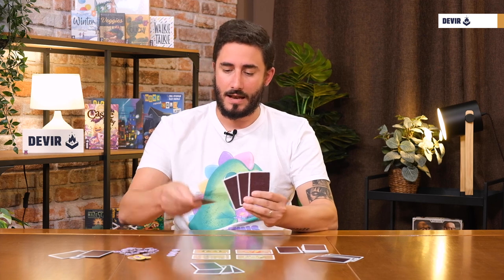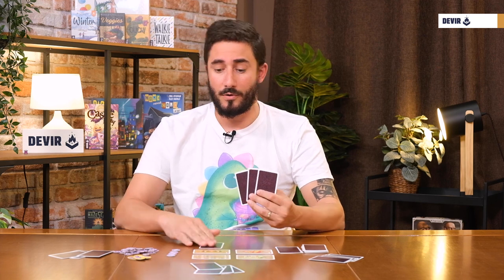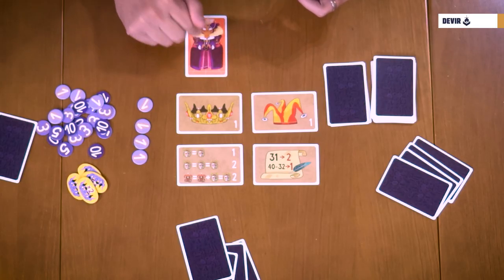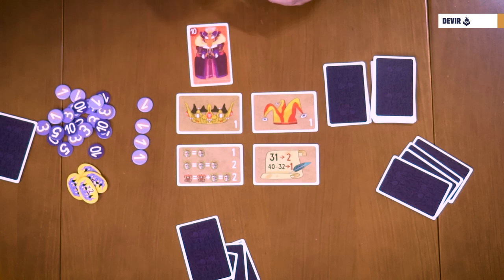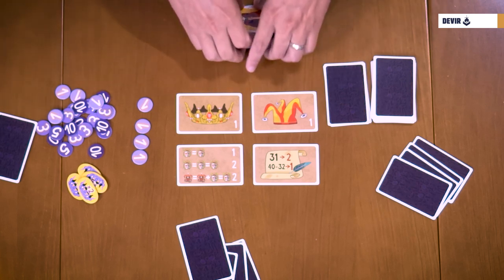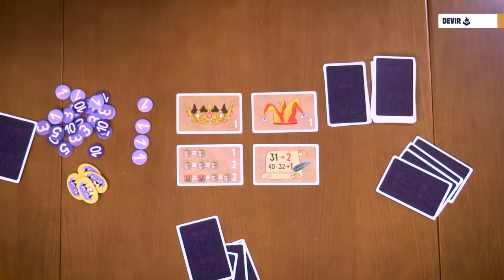The second action you may perform during that phase is to play a card. Choose one of the cards from your hand and place it in front of you. If you place it face down, nothing happens — the card stays there and nobody will know which card it is. Or you may play it face up, and if you do, you must execute the ability of the card. Let's take a look at the abilities of the cards.